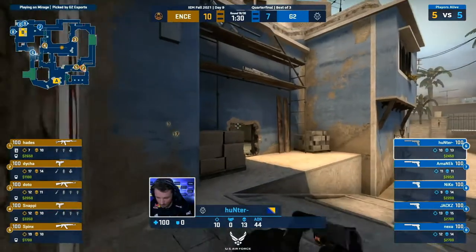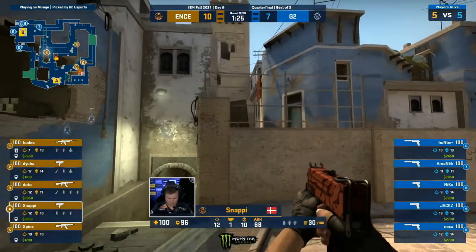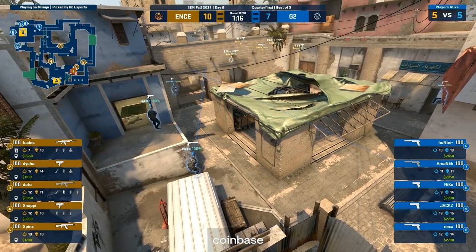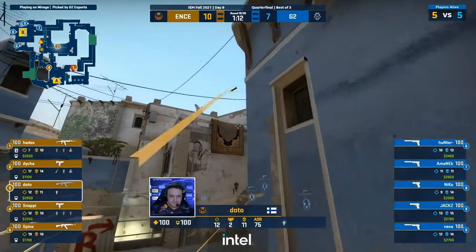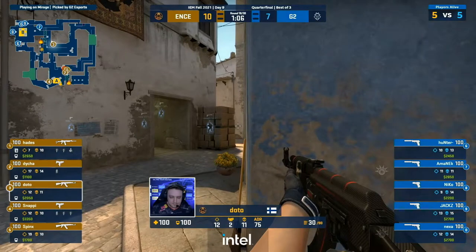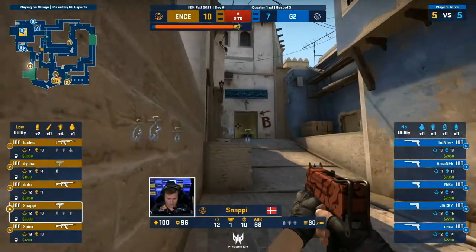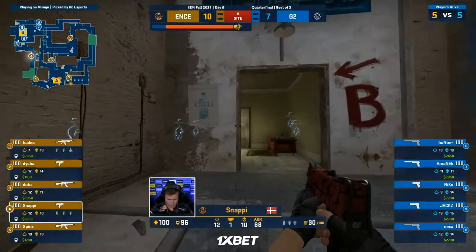That couldn't be more evident by the radar — have a look at the top left-hand side of your screen: all five blue dots over towards B. Well, Doto's heading the other direction right now — he'll be the first point of contact if they do decide to push through mid. You can see him throwing utility towards B to try and sell a little fake as his teammates work towards A. But now I think the jig is up — they're well aware it is not going to be success for G2 right now. Snappy has actually pushed on up to close the door — he wants to farm with this MAC-10.